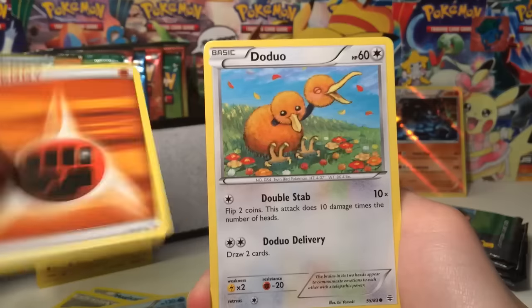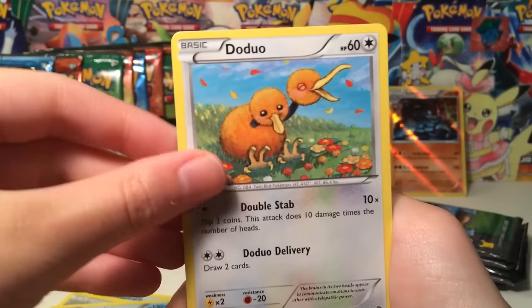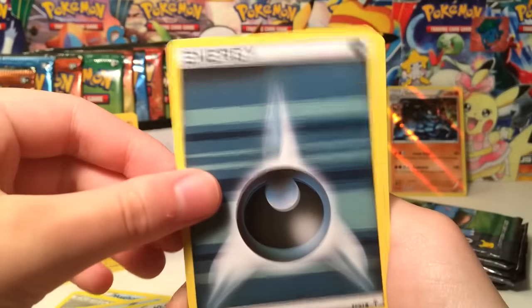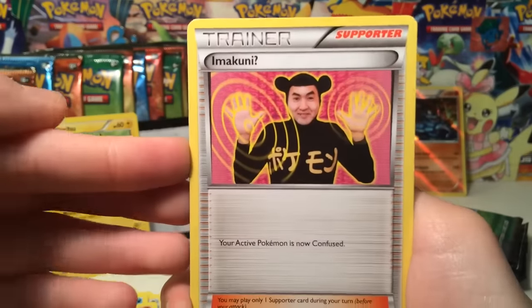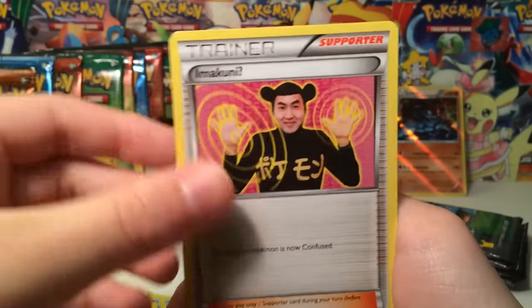We have a Generations Fighting Energy with the lines — it's so fancy. We got a Doduo, Slowpoke, a Dark Energy. Two Energies in one pack — that doesn't happen very often. We have a Graveler. And Imakuni — he's like, hello, how are you doing today? Who is this guy? Is he like the artist, the creator? I don't know. Somebody tell me.